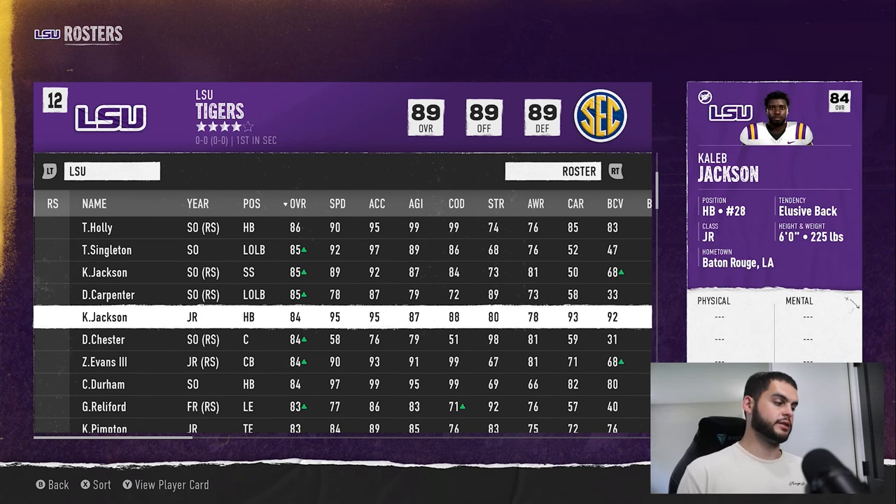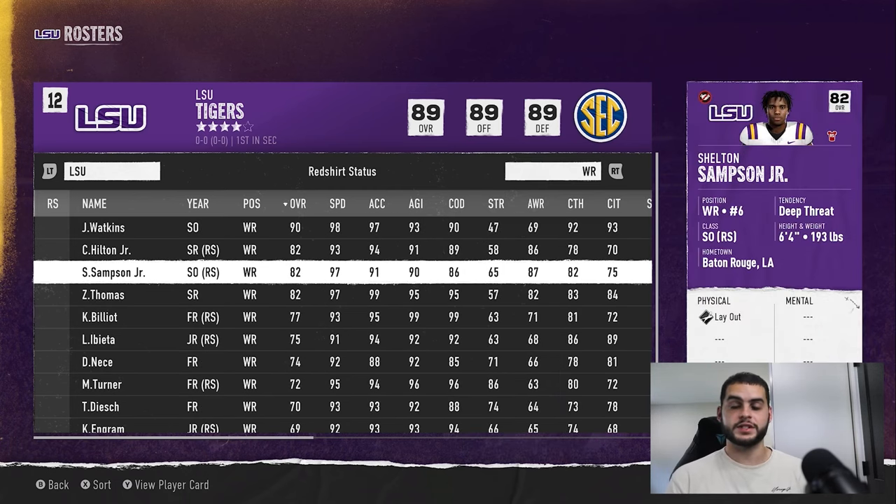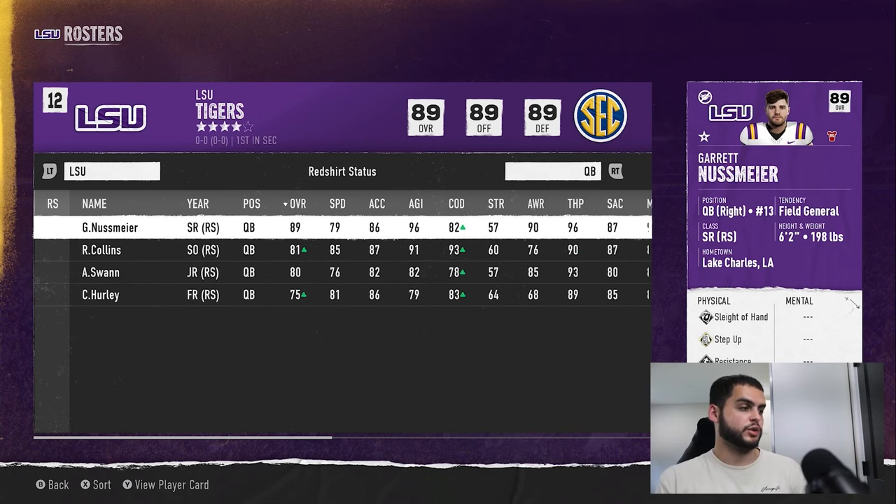Samson Jr., a redshirt freshman transfer at LSU, went from 77 to 82 overall — a five-point jump. He had a great year but did not win any awards. So it seems like a very good year can net around five points, while a historic season can be 18 or more — especially if you win the Heisman. A regular or below-average season might only net one or two points; Nussmeyer, for instance, only got four points despite having a good season.